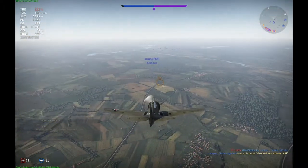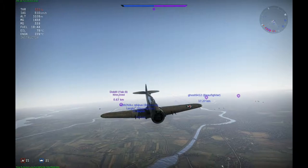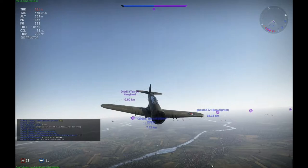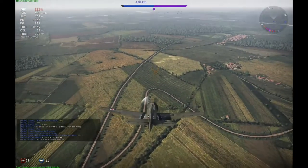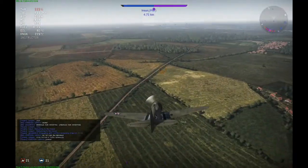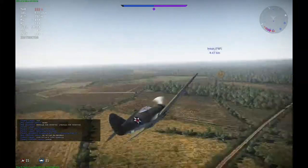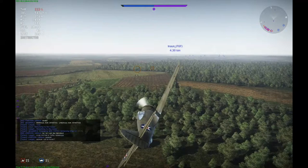When he thinks he's in a good firing position — around 500 or 400 meters — I will pull out very hard and hopefully get him into a turn fight. And if I have enough energy, I will out-turn him easily in this plane. Let's see if it works. That's close enough — turn out and hopefully he can't catch up in a turn.